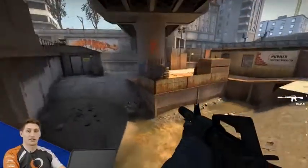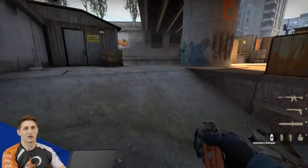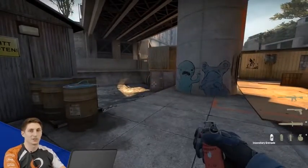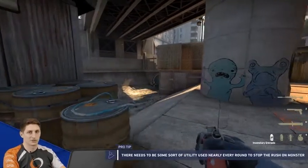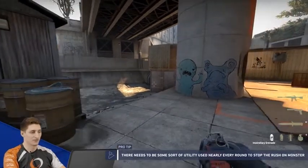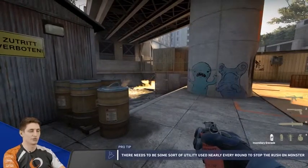As one of the dedicated B players, it's your job — if the rotator or anyone isn't doing the smoke for you — to come and immediately molly monster. This prevents the rush. It stops the Ts from getting out fast and means you can get into the positions you want. Mollying this tunnel is super powerful and you should always use it.